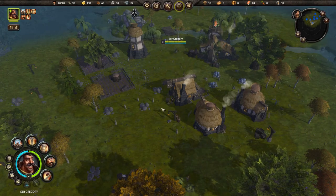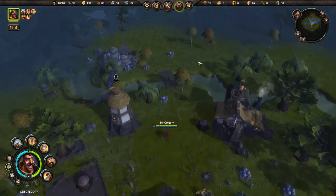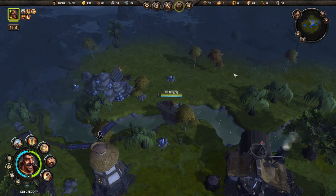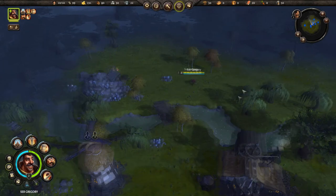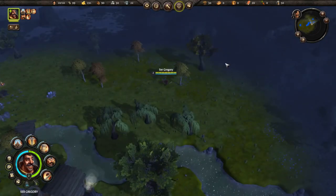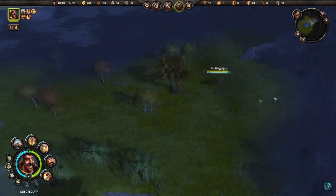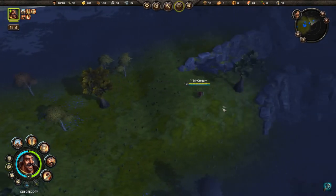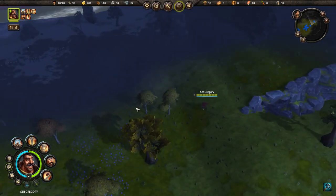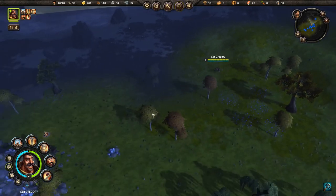I haven't had anything attack the village yet, which is good. There's an iron mine we could get going over here. Sir Gregory, go explore. A building has been constructed. Eventually we can build a barracks to give him some militia to help out.